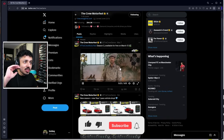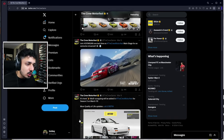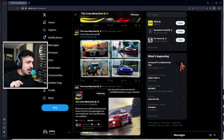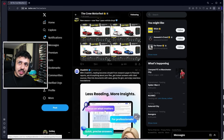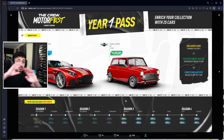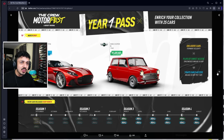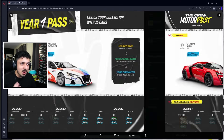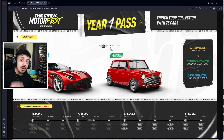They just confirmed eight new cars for Season 3 of The Crew Motorfest. They're adding so many new cars — we already knew about the Mini Cooper, the DBS, and the Jeep Gladiator, but now they just showed us the entire schedule for the Year One Pass, confirming that this update will be four months long, featuring eight Year One Pass cars on top of the base models.